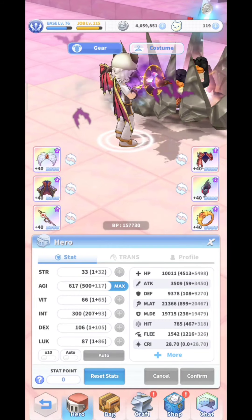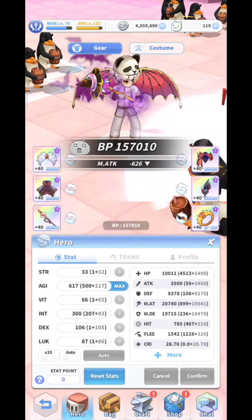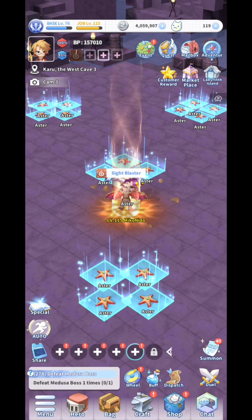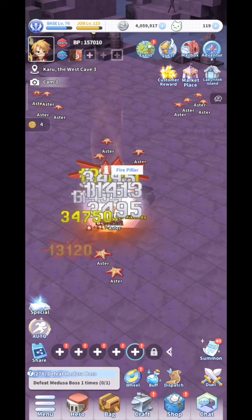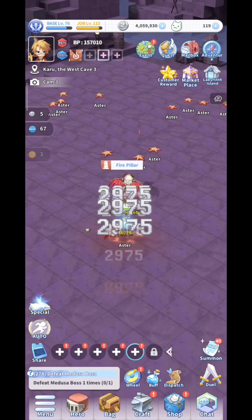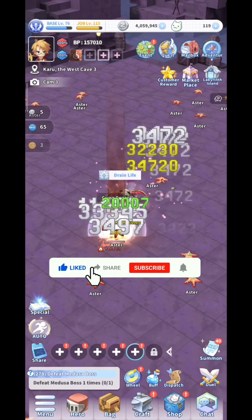Now let me do some experiments. I'm going to remove my Ifrit card from my ring — it's now gone. I'm going to switch maps because sometimes there's a bug. If you feel like there are no changes after you equip or unequip something, just switch maps to remove the bug. Currently I'm at the coral west cave number three and it's still casting the fire pillar without the Ifrit card.